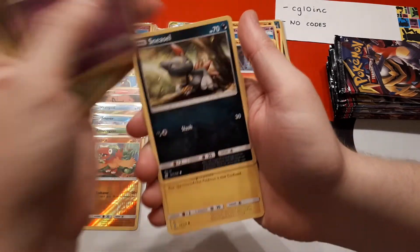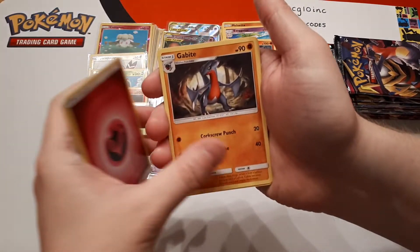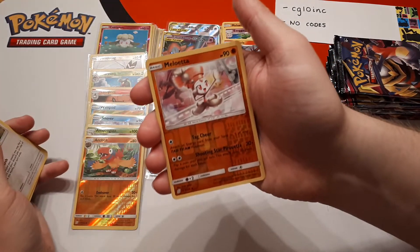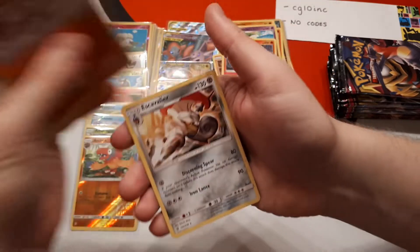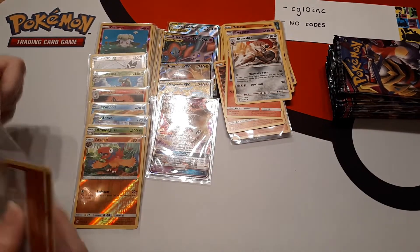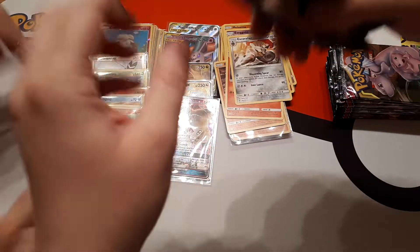Foongus, Honedge, Sneasel, Magnemite, a Fairy Energy, Gabite, Tauros, Munchlax. The reverse is Meloetta and the rare is Escavalier. Still got lots of packs left — we're at two hits for five hits so far.